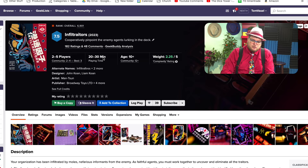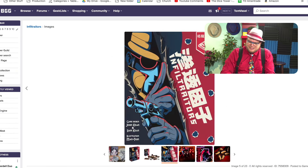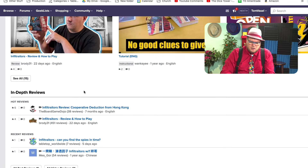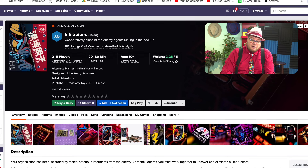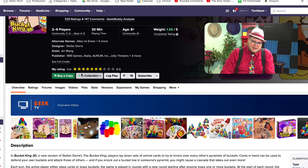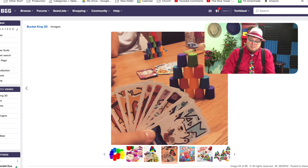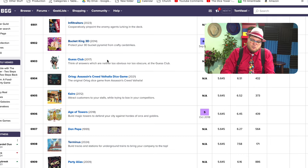The first game is Infiltrators, a cooperatively pinpoint things game from Broadway Toys. I think this one is actually sitting on our shelf to review — I don't think we've reviewed it yet, but I remember seeing it and thinking I'll have to give it a whirl. Bucket King 3D: the original Bucket King is a little game about placing cards with buckets on top. Here you have a 3D matching thing — you're playing cards, placing buckets on top of each other. It's fine, it's almost there, but not quite what I'm looking for.